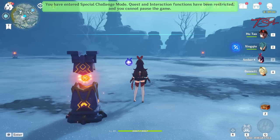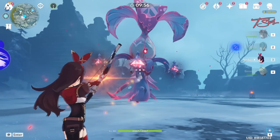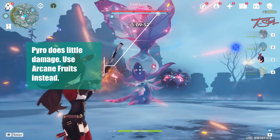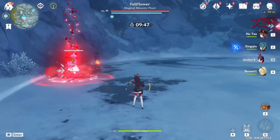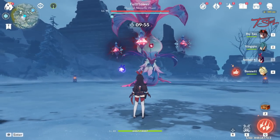Let me show you a way to fight the boss and get some challenges done at the same time. The boss will have an ice shield which you need to break before you can actually damage the real boss. You can use pyro attacks to slowly whittle down the ice shield, but that takes a long time. The faster way is to take advantage of the arcane fruits it summons.